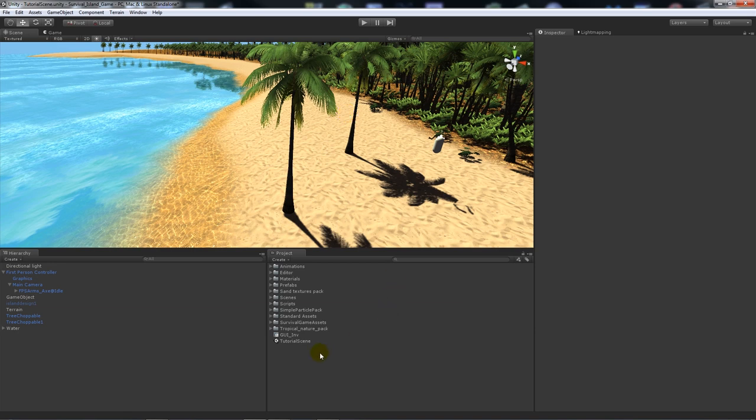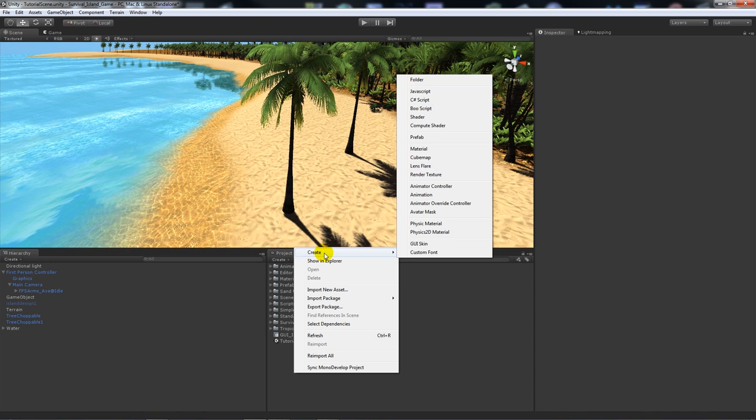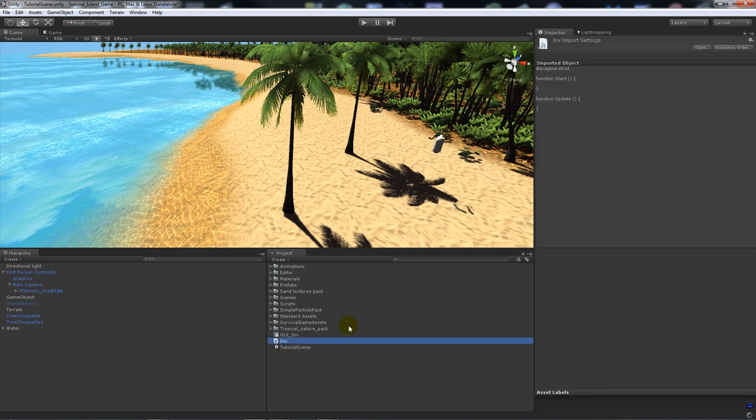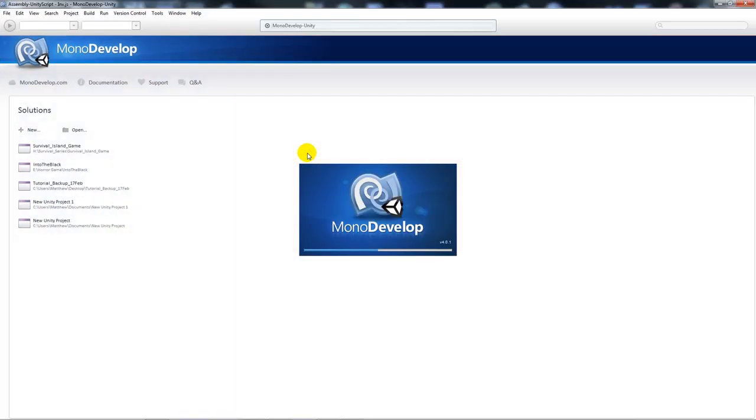Like I said, later on we'll actually make it so that it works with the GUI, maybe do some boosts - pick things up so when we cut trees we'll pick up wood, mine stone, and all things like that. But this is just going to be the core elements of creating the basics of part one. So first of all, sorry about the long explanation - we're going to go to create JavaScript.